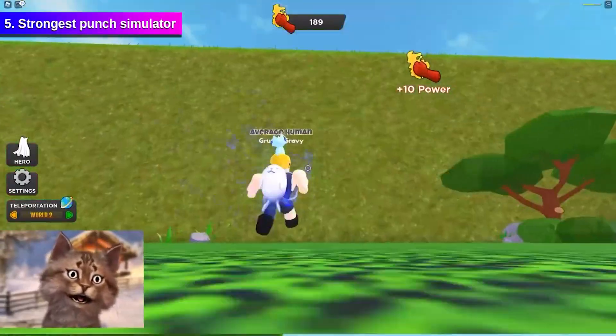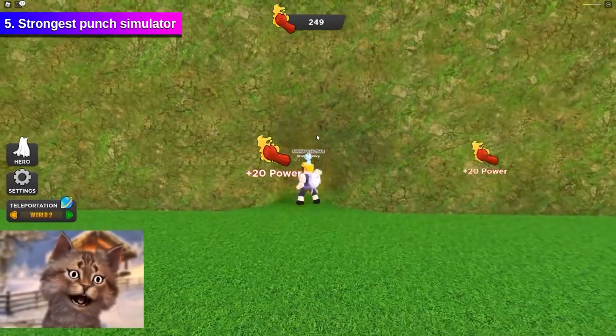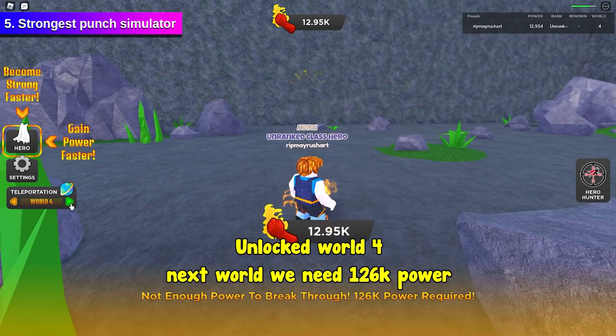Strongest Punch Simulator. This simulator is a game inspired by One Punch Man. Train by punching terrains and travel from different worlds for better training experiences. The longer you train, the stronger your punch will be. Training also upgrades your rank. Earn a reputation by defeating other players.